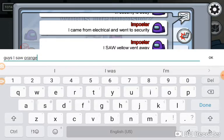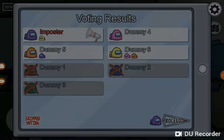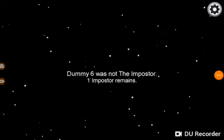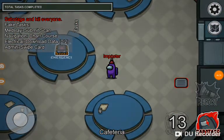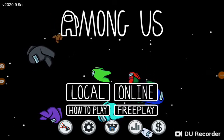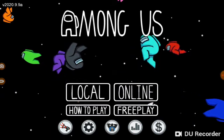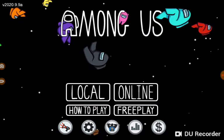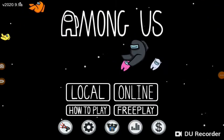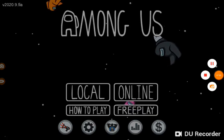Practice lying again — I'd say 'guys I saw orange kill,' yellow gets voted out, but that was incorrect so they would probably have voted orange or me. If you want to see a good demonstration of me being an imposter for one round, go look at my video '200 IQ imposter play on Mirror H2.' Go like that video, make sure to subscribe, bye bye.